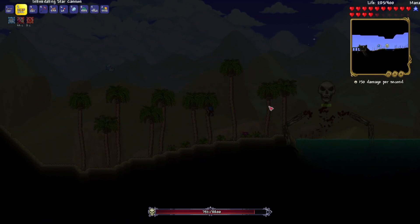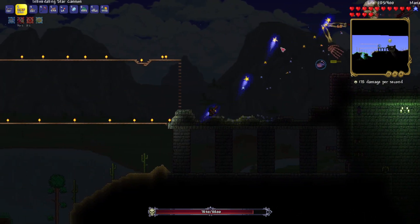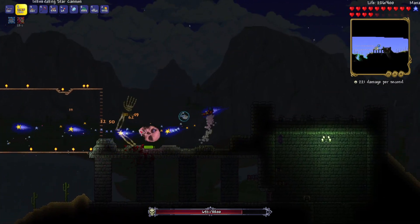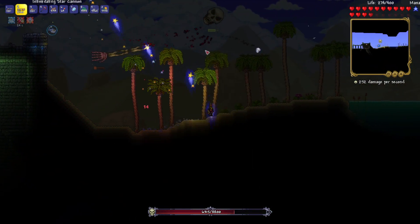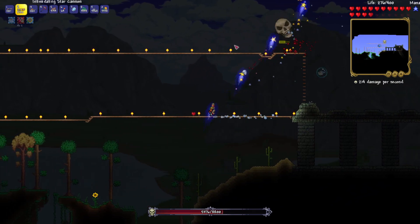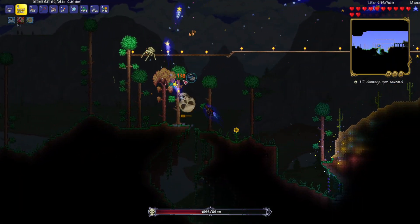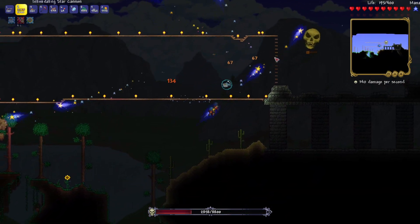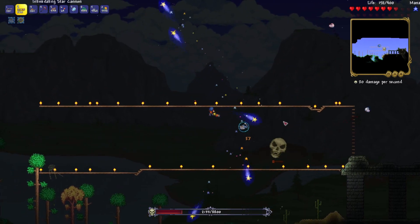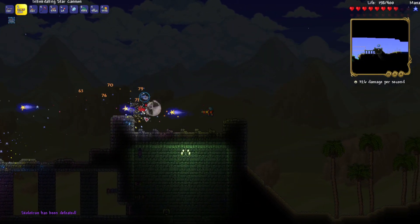I don't want to destroy that hand though. We're definitely going to destroy it very fast. Now we can actually damage the head a little bit, but we have to deal with the skulls. I can also fly a little bit, which is very cool. Now there's no skulls flying out besides him — he's the only skull. Can't lose now. Alright, we got it! With the star cannon it's just way easier.